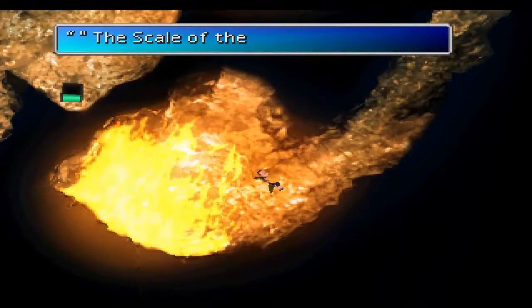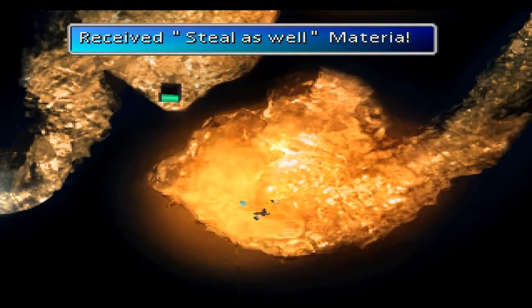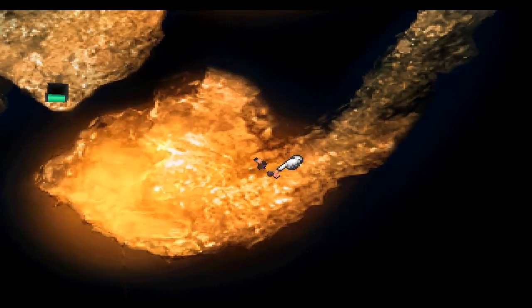And now if you go back over here there's another treasure chest. I believe this has a Steal as Well materia. Yeah, so here we go - this reveals the Steal as Well materia. And those are the two items that you can get in the Dachao statue over in Wutai once you have the Leviathan Scales. So I hope you guys found that useful.